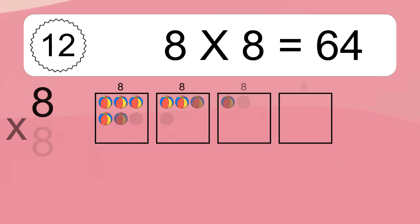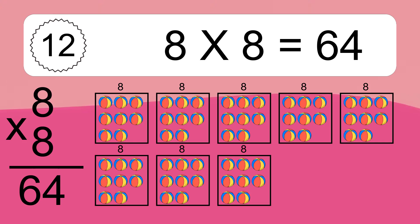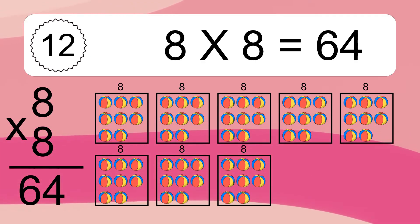8 times 8 equals what? 8 times 8 equals 64. We have 8 boxes, and each box has 8 colorful balls inside. If you count all the balls in all the boxes together, you will have 8 times 8 balls. This equals 64 balls.